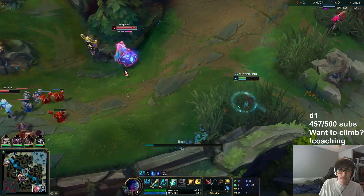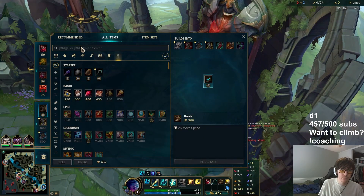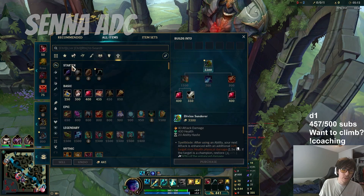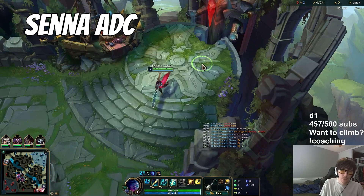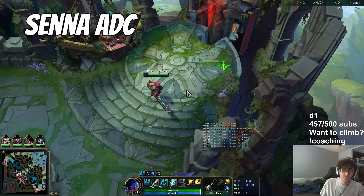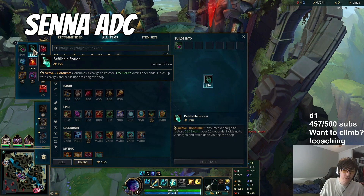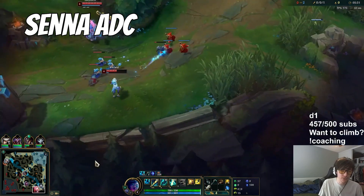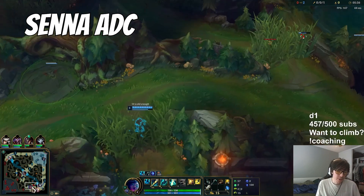Now that we've tackled rune setups for both AD and support, let's talk about AD carry. Senna ADC is actually incredibly strong now and pretty prevalent in the current game state. She can heal and shield so many different champions with her Q and ultimate, making it very easy to enable champions that want to dive in and use things like Gore Drinker. And now with new builds and stat adjustments, this champion actually deals a lot of damage.